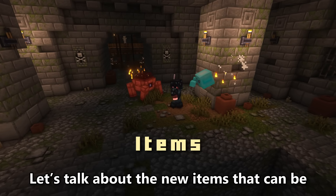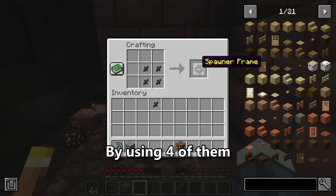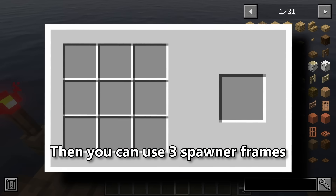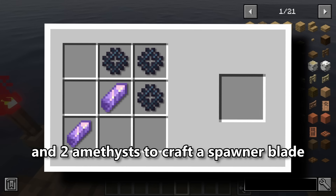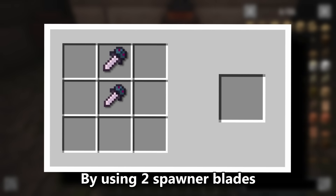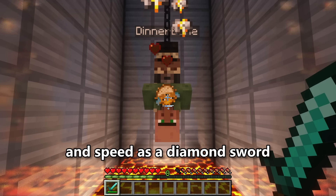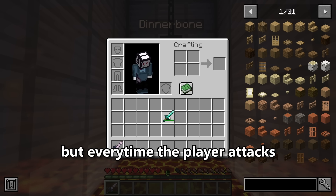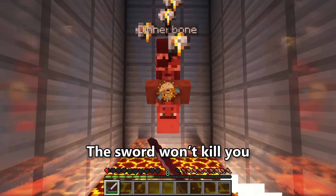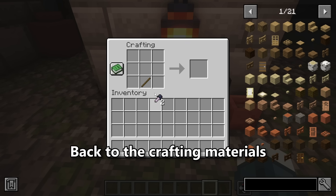Let's talk about the new items. When you break a spawner, it will drop 4 to 6 spawner fragments. Using 4 of them, you can craft a spawner frame, which is the same material dropped by the Spawner Carrier. Then you can use 3 spawner frames and 2 amethysts to craft a spawner blade. By using 2 spawner blades, you can craft a spawner sword. This sword has the same attack damage and speed as a diamond sword, but every time the player attacks, it can do 3 additional damage by draining half a heart from the player. The sword won't kill you when you only have 1 HP, but it also won't apply the bonus damage.